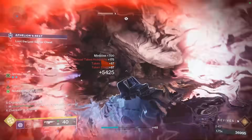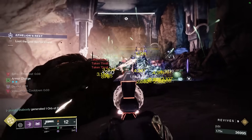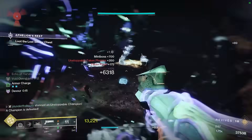When I was solo in the opening area with the two barrier champions, I could just shoulder charge one after the other because I would suppress them, get a full overshield because I killed them, and I would still have my shoulder charge available. So there are a ton of different things we can do with this build, and it's really fun to play.